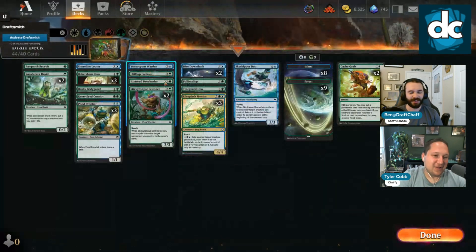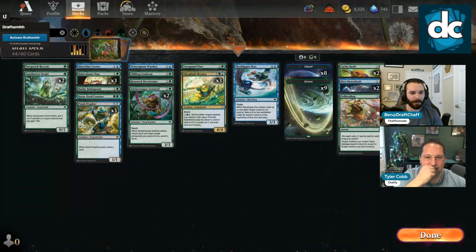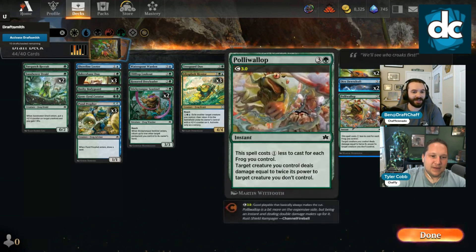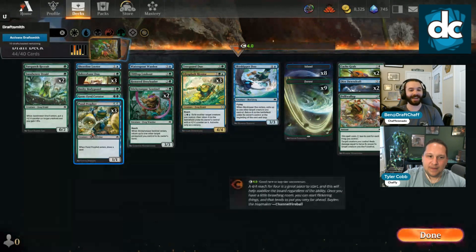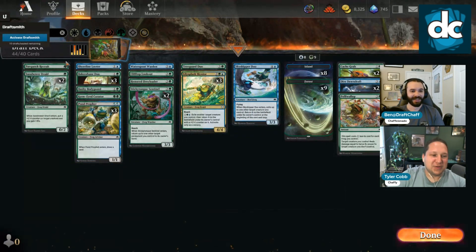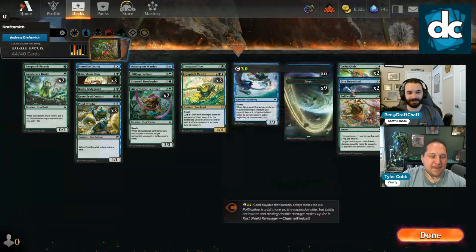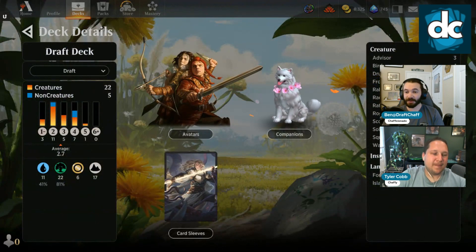So we have Dire Downdrafts and Polywallop. Why couldn't we have gotten another Polywallop or a Long Stock Brawl? No one else was in frogs. This is a sad frog deck — green was wide open. The fact that we have three Mentors and three Pawn Profits is good, but we're just gonna be doing our thing. We'll really have to save these to remove the big issues.